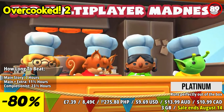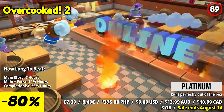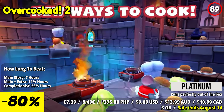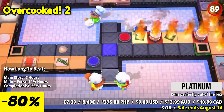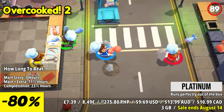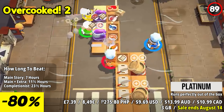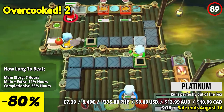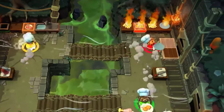Overcooked 2 is a delightful and chaotic game that serves up a heaping plate of culinary mayhem. With its fast-paced gameplay, charming visuals, and multiplayer madness, it delivers an unforgettable cooperative cooking experience. The multiplayer aspect is where the game truly shines — working together with friends or family members, players can collaborate or compete in chaotic cooking showdowns. The multiplayer mode fosters teamwork, laughter, and friendly rivalries, making it a perfect choice for social gatherings or online play.